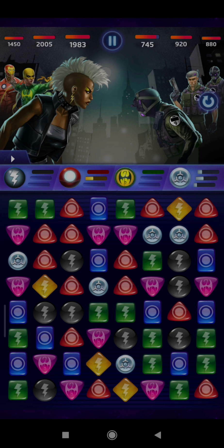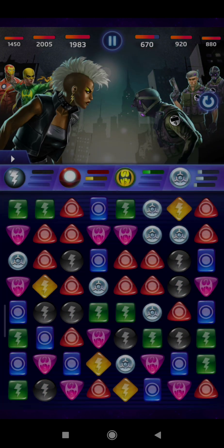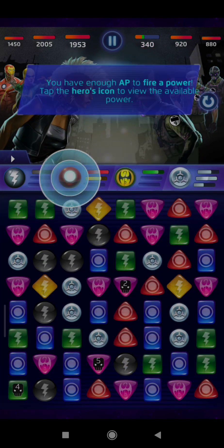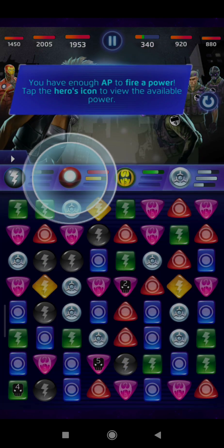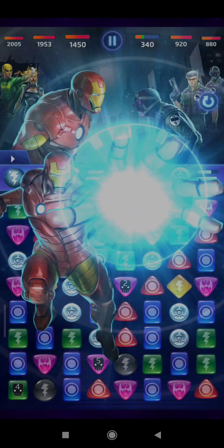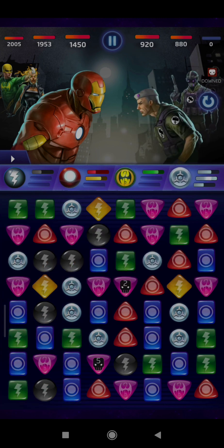Keep in mind that the enemy will do the same to you. You just don't match tiles — this is not just another Candy Crush clone. Matching specific tiles also fills up a color gauge of a specific color for a specific character, which then allows you to unleash unique abilities in order to hasten your opponent's defeat.